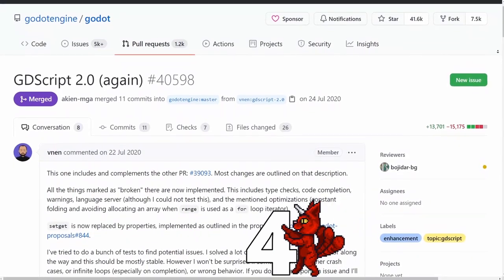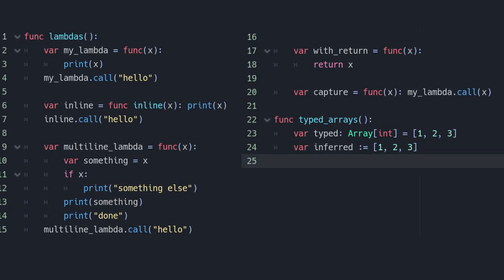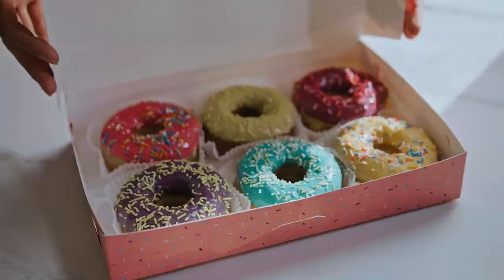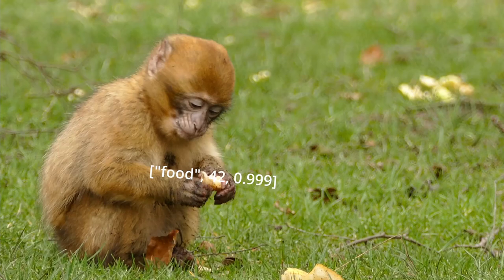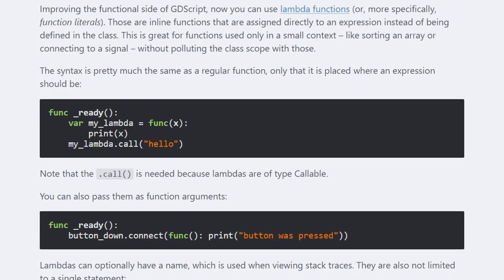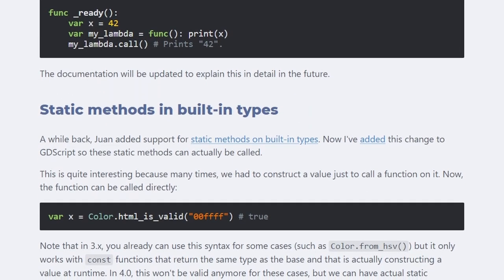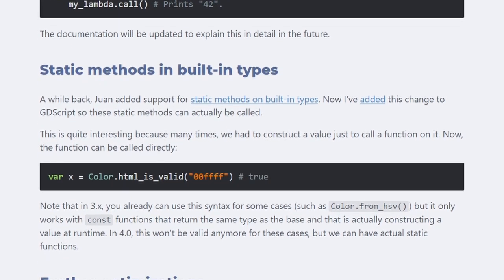Number 4: GDScript 2.0. GDScript is such a cool language — you don't even need a beard to write it — and it will get a number of helpful improvements. The new version will come with a free performance boost for everyone and everything. With Godot 4, optional typing will work for arrays, so we don't have to use untyped arrays anymore. Also, we finally get Lambda functions, so you can basically define functions inside of functions. Many built-in types will get static functions, which means you don't have to construct instances of them if you don't want. Not a huge deal, but clean.